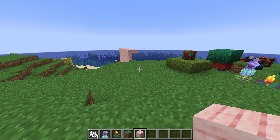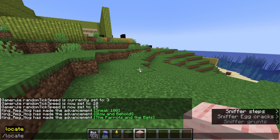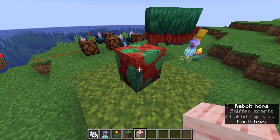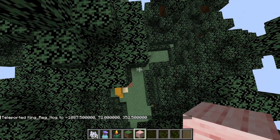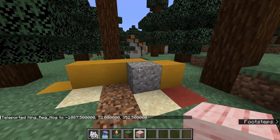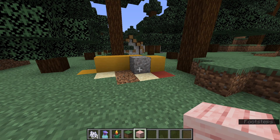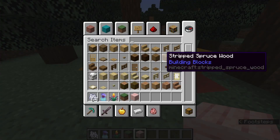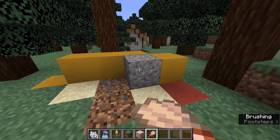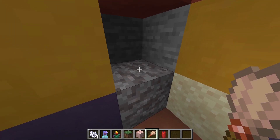Using slash locate, we can find a trail of ruins. Interesting to note — the sniffer egg actually has different block states, so you can see it hatching. This is what a trail of ruins looks like. Let's get our brush out and dig around — there it is: suspicious gravel, just like suspicious sand but gravel.